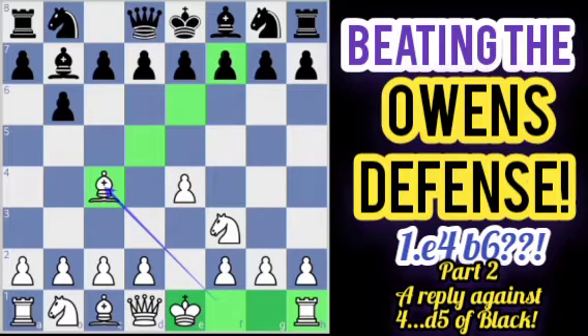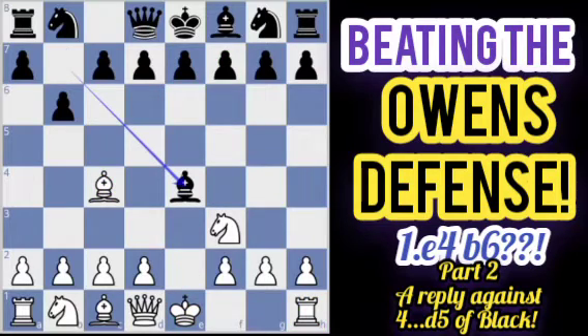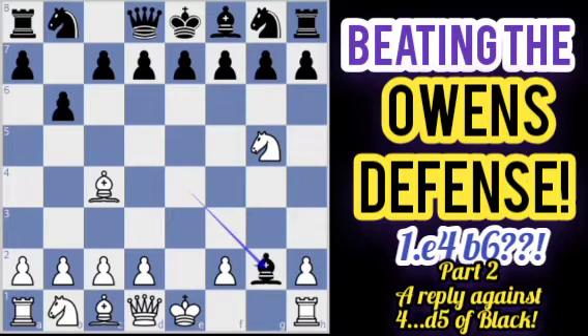If Black grabs that pawn, we have the simple knight to g5, attacking the undefended bishop. And if Black is too greedy and grabs another pawn, it ends in checkmate after bishop takes f7 checkmate. This bishop cannot be captured because it was defended, the king cannot escape the check, and there are no pieces to block.